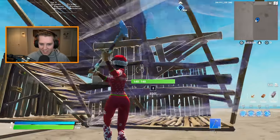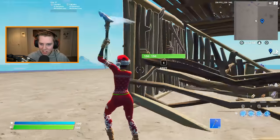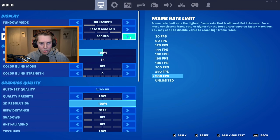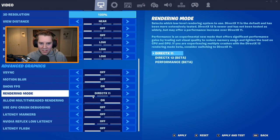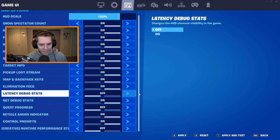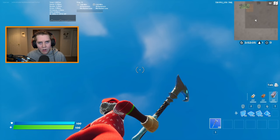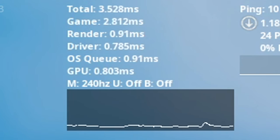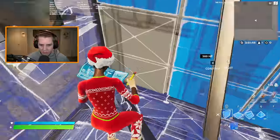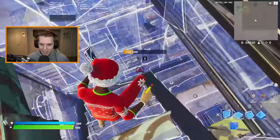On DX11, when you break builds they kind of shake — even trees, everything shakes. Looking into the sky with FPS uncapped and latency markers on, I'm getting about 700 to 800 FPS on DX11 and about three to four milliseconds of input delay. It feels smoother than it has in the past. Epic actually upgraded to Unreal Engine 5, which is what Fortnite is now on.